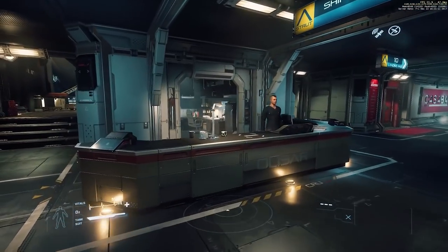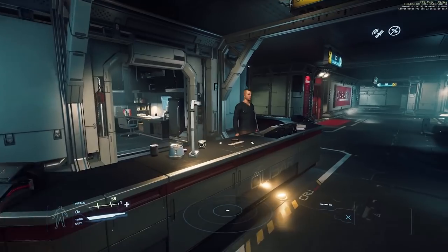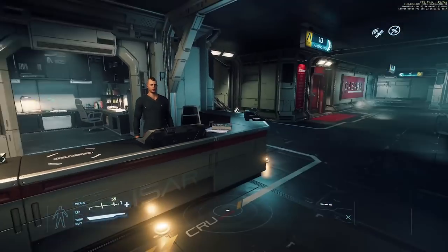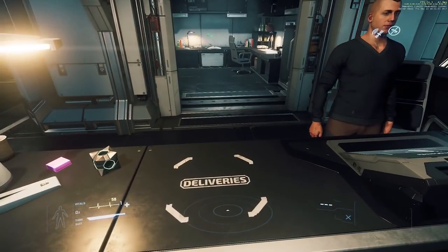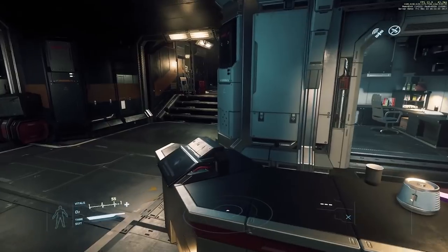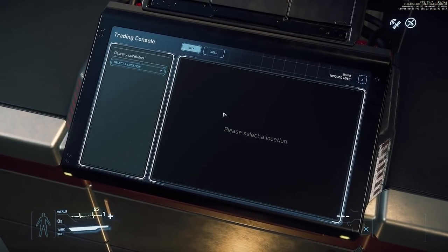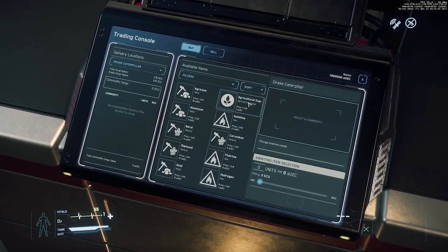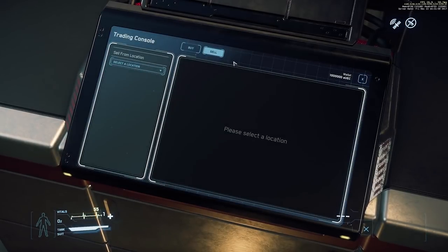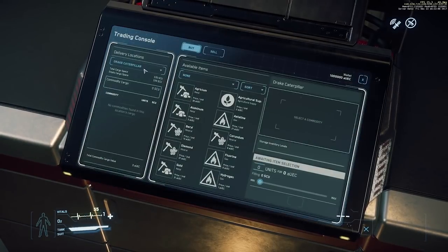There are admin desks and commodity kiosks at locations like Levski, Port Olisar, and Grimhex, with more to come. Admin desks are where you deliver mission crates — some missions involve bringing a crate from one place to these desks. Chat to the NPC and you'll get your mission reward. You can also buy and sell commodities here. Go to trading and shipping, hold F, left click, and select one of your ships at that location. You can fill it with commodities they're selling, or sell any commodities your ship has on board.